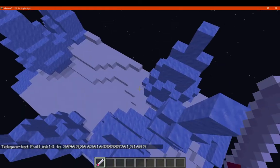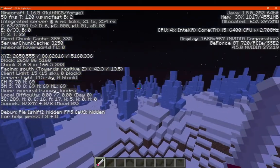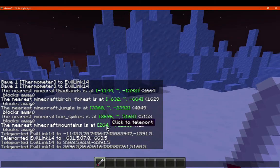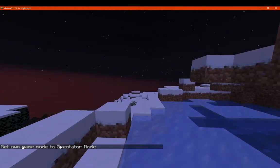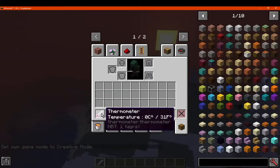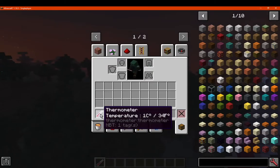We've got ice spikes, which is negative 4 or 23 Fahrenheit. And that's snowy tundra — basically the same. Then we've got mountains. We can see 0 or 30 Fahrenheit — so there is that as well. We'll go to the taiga biome, which is at 1 or 34 Fahrenheit. And we'll go to the Nether and the End to see what the equivalent is there.